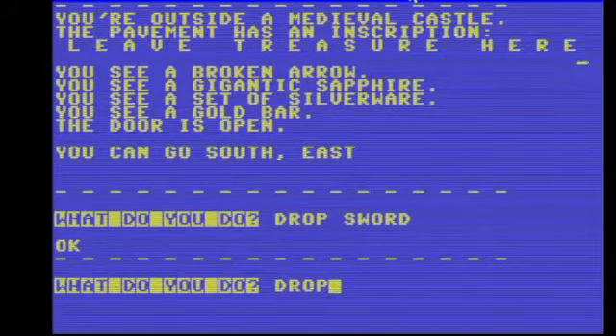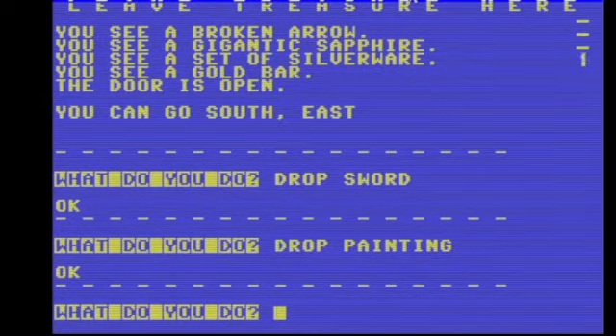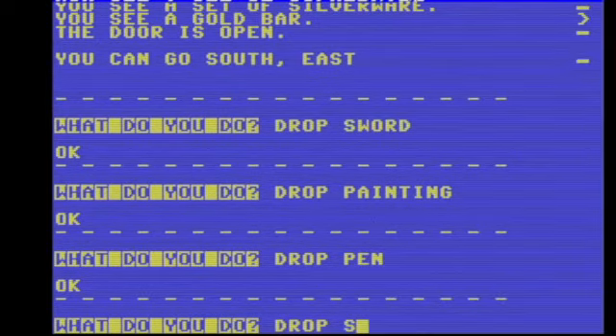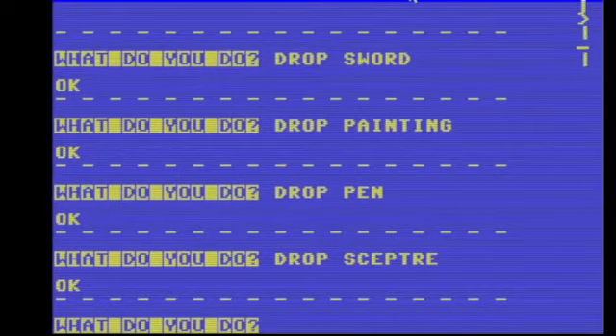Drop sword. Drop painting. Drop pen. Drop scepter. What else do we got? Drop pillow — yes! That ought to be worth about 50 bucks.